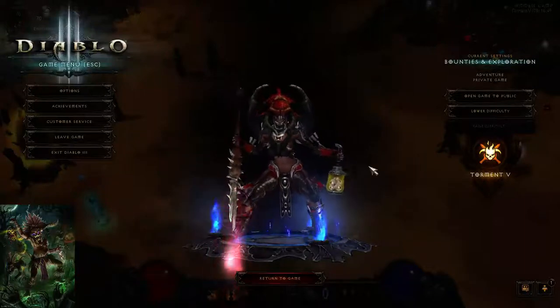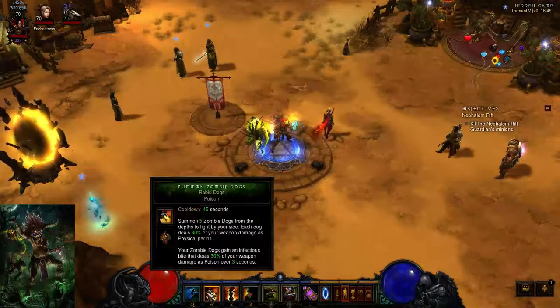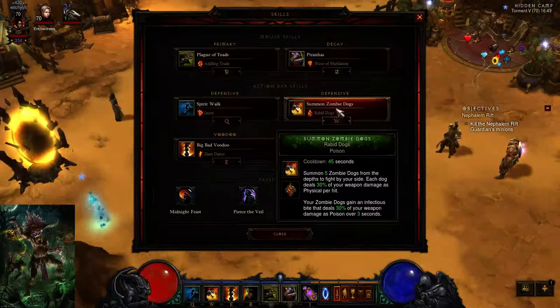Hey guys, what's going on? Cat's right here. Today I'm going to be showing off the, in my opinion, the best Witch Doctor build. This is a Rabid Dog, Toad Man's Finger build.